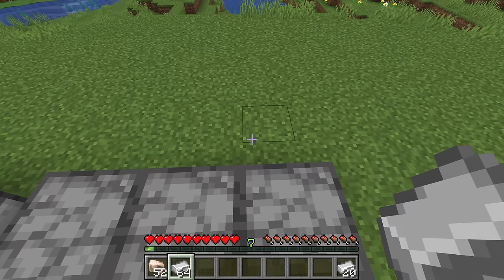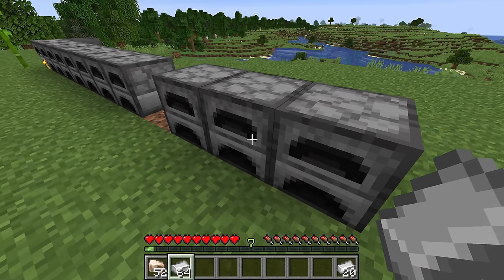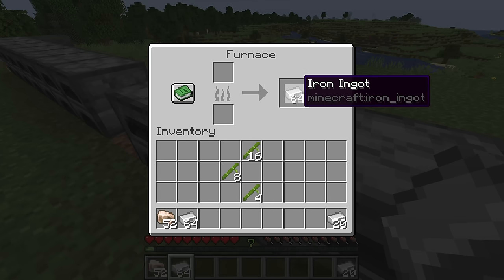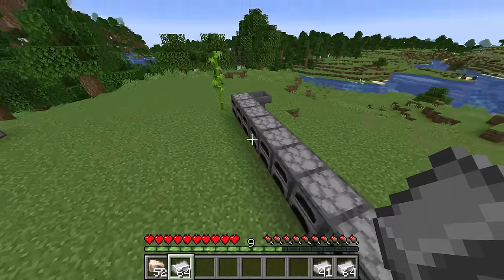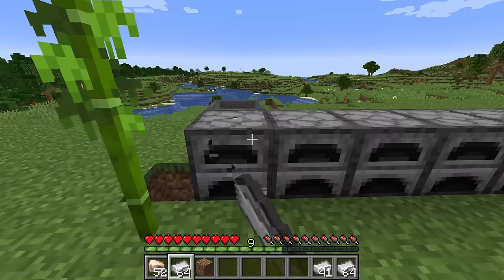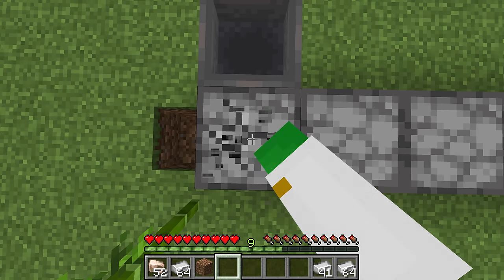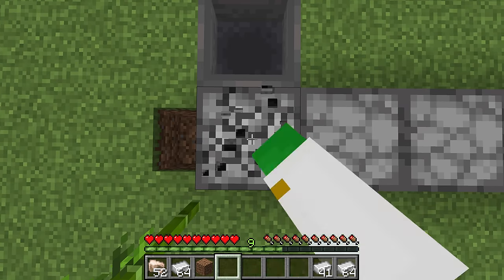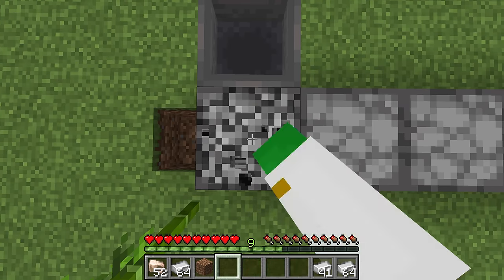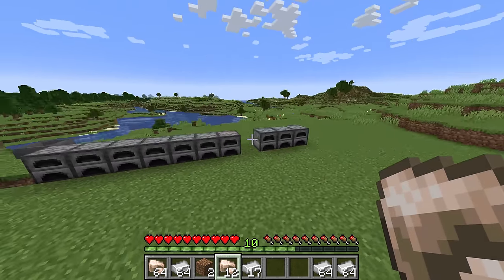We're going to go from 4.5 levels to just over 7 levels from taking out a stack of iron. If you have a hopper beneath the furnace, the XP is still stored in the furnace — a really good thing to remember. If you have any auto smelters in your Minecraft world, go through them, break every single furnace, and then replace it. Breaking those furnaces will give you a ton of XP from all the items already processed.